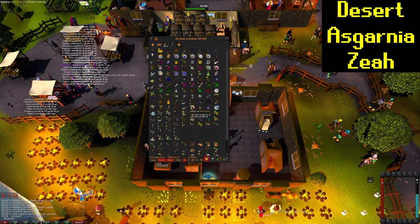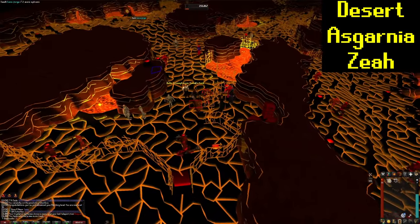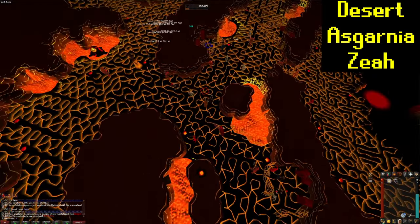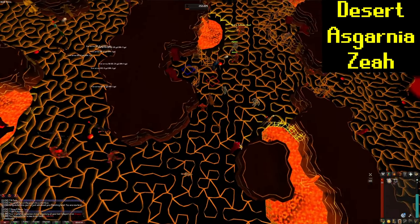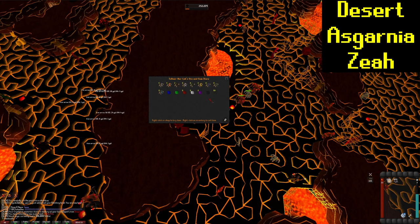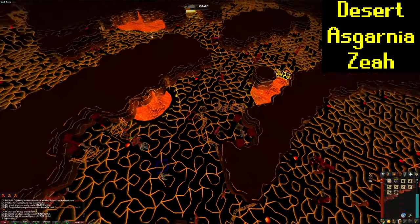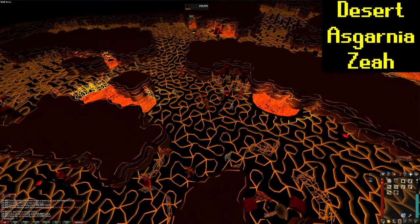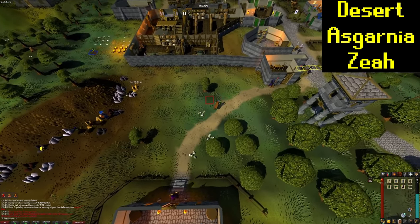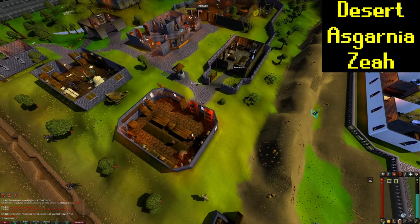Just paid the Master Farmer a visit and stole a bunch of seeds for birdhouse runs and beginning farming. Now I've got myself a bunch of Tokkul, so we're going to head over to the Gem Trader and buy ourselves an Uncut Onyx — that's going to be a task for 200 points. There's also a task for equipping a bunch of the Tsar equipment, but I don't have the Strength level. So now we're stocked up on Rune and Dragonhide armor. Then we headed over to Oziach and got ourselves some more Rune and Dragonhide armor and a bunch of Alks for later.